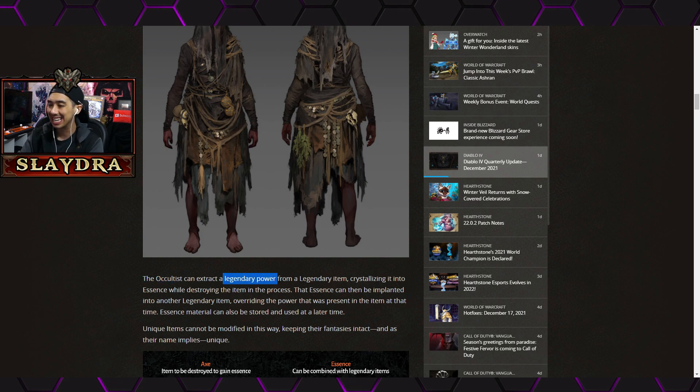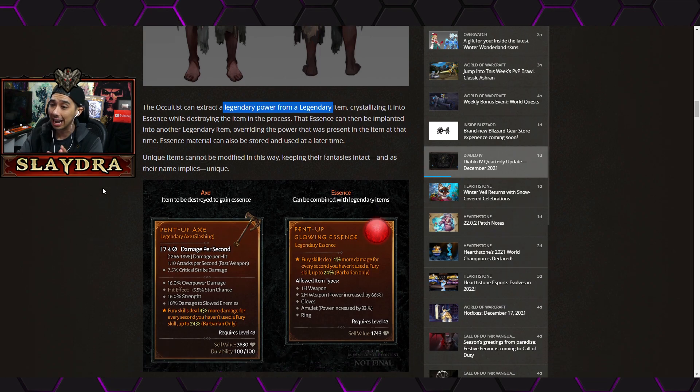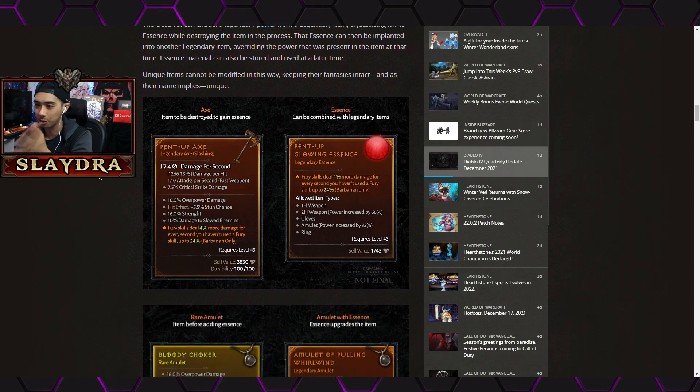There's now a Codex — something completely new. It lets you extract a legendary power from a legendary item, converting it into an essence while destroying the item in the process. For example, you have a legendary Pent-Up Axe — the important part is the orange text: 'Fury skills deal 4% more damage for every second you haven't used a Fury skill, up to 24%.' It ramps up kind of like a fan-of-knives build. You destroy the item to gain that essence as a consumable.